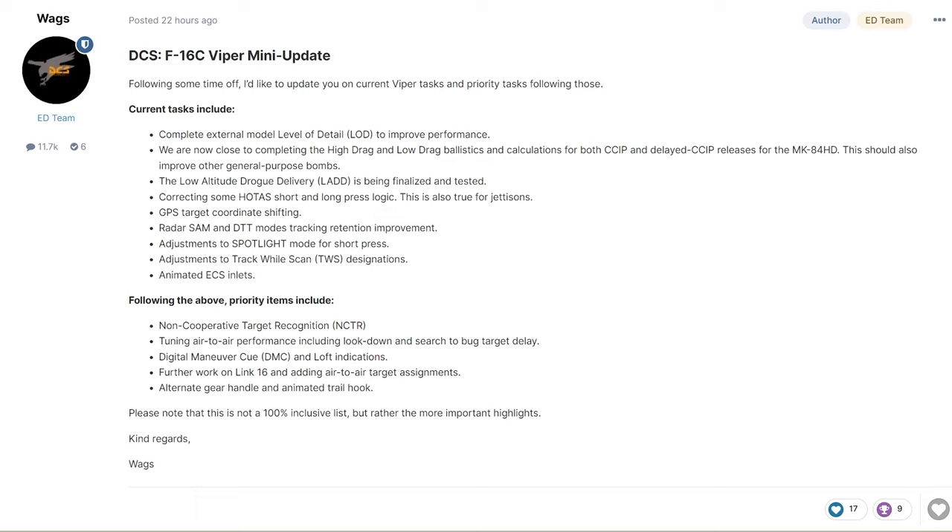This is the Viper mini update, and we're going to switch over to BMS. Just remember, BMS and DCS are completely different sims — they have nothing to do with each other, and I'm not saying one's correct and one's incorrect. What we're going to do today is demonstrate Link 16 and adding air-to-air target assignments. In BMS there's only IDM, the improved data modem, so some of the symbology and other things might be different. Please keep that in mind while we're doing this demonstration.